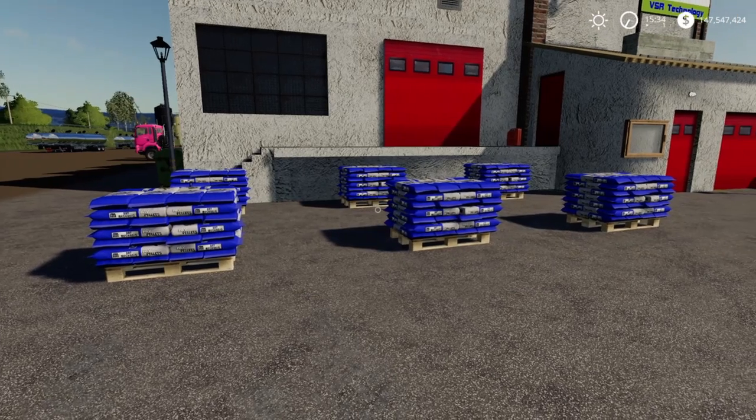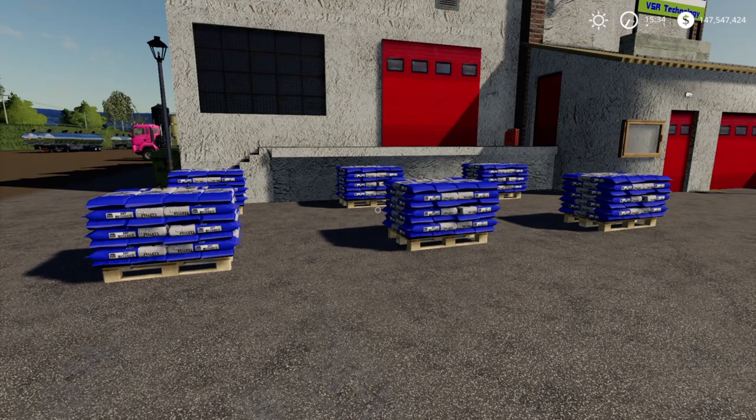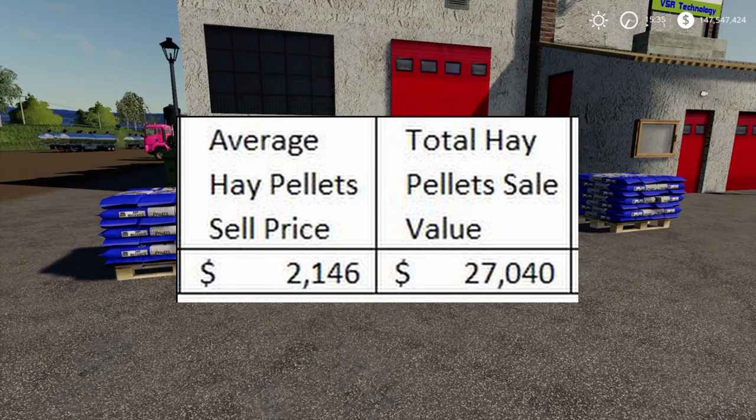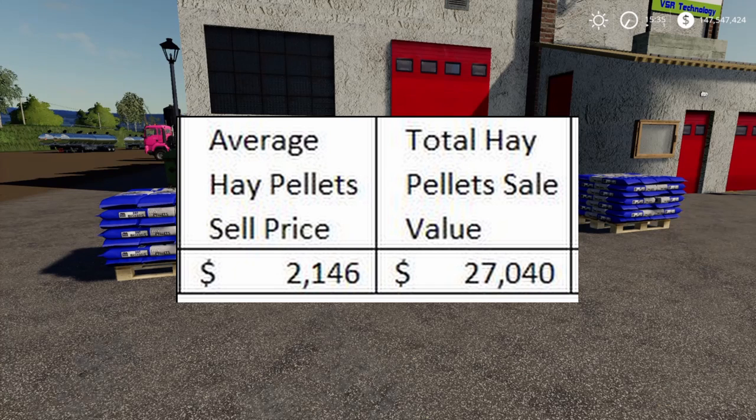So what is the average sale price of the hay pellets? That's going to be 2,146. I got that by looking at the sale menu, adding up all the different prices from all the different locations, and dividing by the number of locations. So the total hay pallet sale value per batch is 27,040.